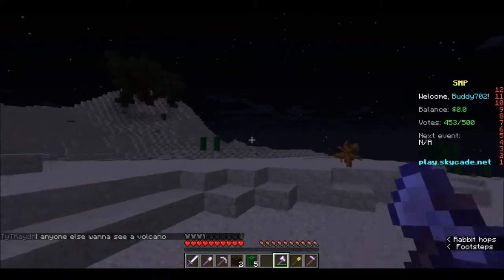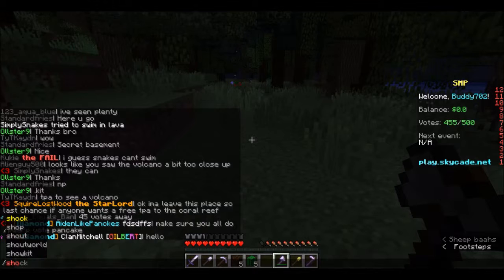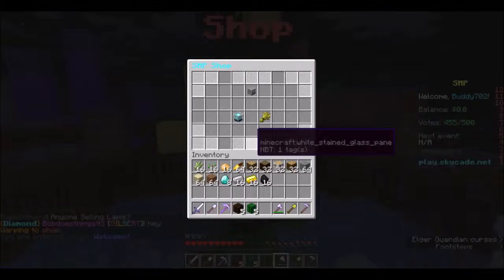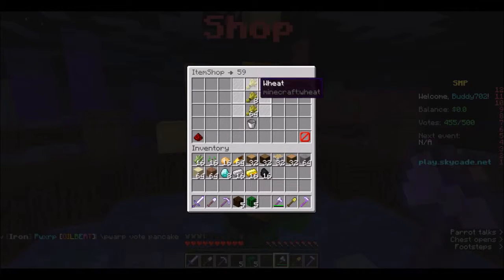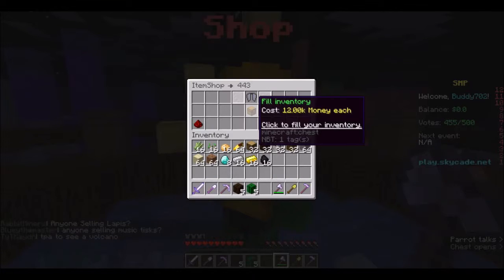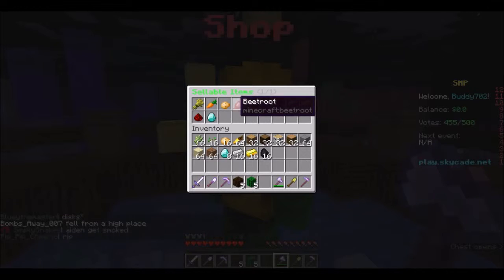So after quite a while of exploring - well, actually just 30 seconds - I think I'm going to go ahead and look at the shop. Surely I can just go slash shop, warp shop maybe. There we go, there's a shop here and it appears to be just sellable items - grind, grind, grind. So it's just like Skycade then. Reward 0.4 money. Buy items. Elytras are pretty expensive. It seems pretty basic, but these here you can automate obviously.